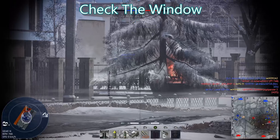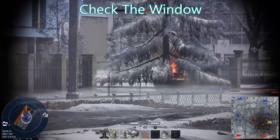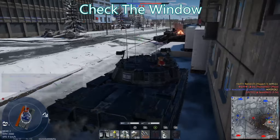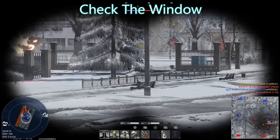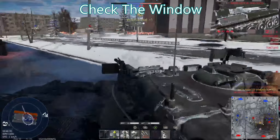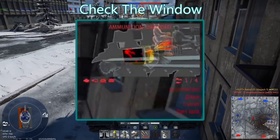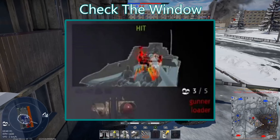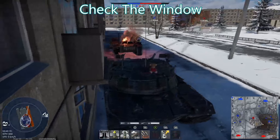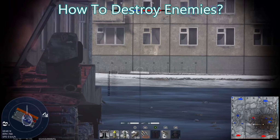That top-right display tells you if your shell bounced, what critical systems you knocked out, and how many crew the enemy has left. You also get to see where parts of their tank are internally via an x-ray view. For example, when firing at a Maus, if the x-ray shows you where the ammo is, you can adjust your aim slightly and detonate it. You can use this to tell where important parts of the vehicle are and whether your shell is punching through the enemy's armor — it also shows the shrapnel pattern, like a cone for solid shot or a sphere for APHE.